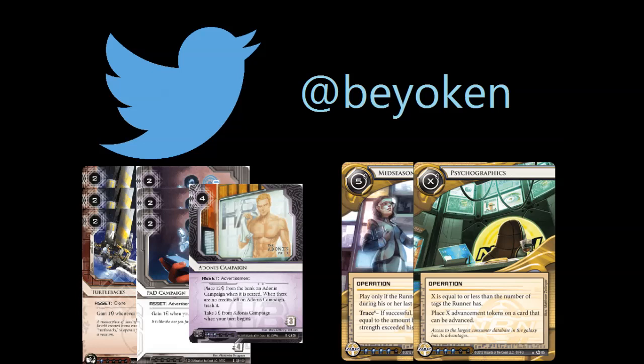Today I'll be playing a semi-competitive deck. It's a typical Near-Earth Hub with the Astrotrain, but instead of using my influence on biotic labor or scorched earth, I'll be using it on lots of money — turtle backs, PAD campaigns — to exploit the relative lack of counters on the runner's side to horizontal play.